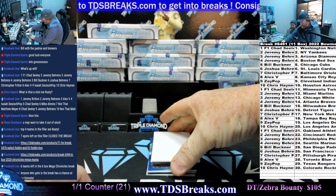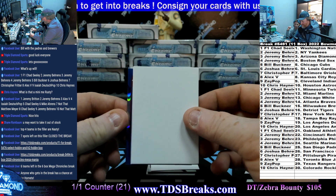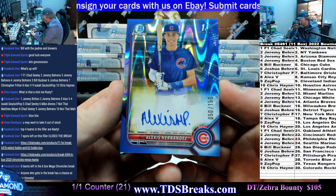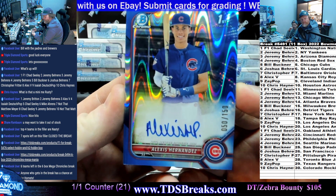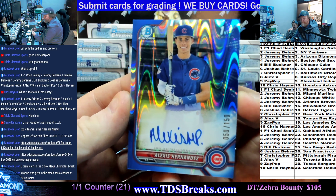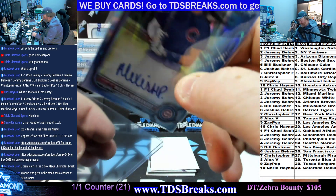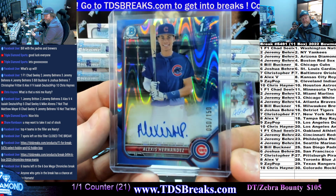Next up — we got a blue! Alexis Hernandez, blue wave, 50 of 150. Who's that going to? Going to spot five, Bill Buckner, 50 of 150. That one did not go through the legs.